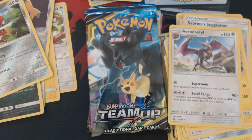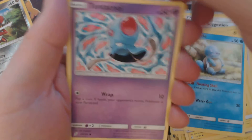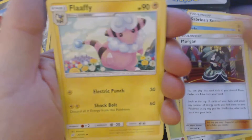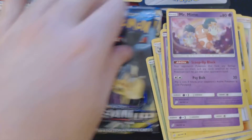Four packs to go. And we've got here a Blitzle, Squirtle, Tentacool, Paras, Paras, Pawniard, Fairy Energy, Morgan, Flaffy, Jynx, Reverse Hollow Aegislash, and Mr. Mime.